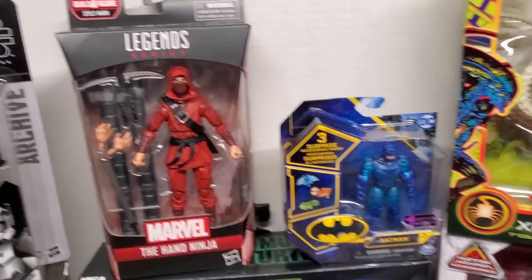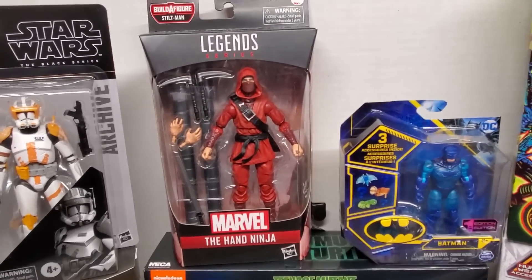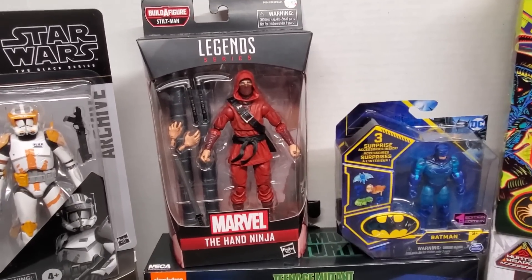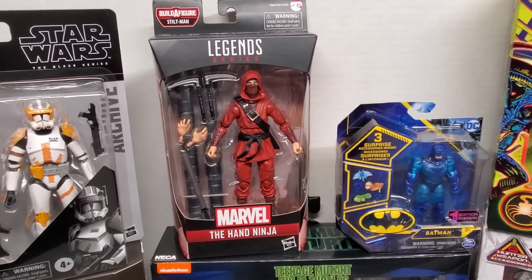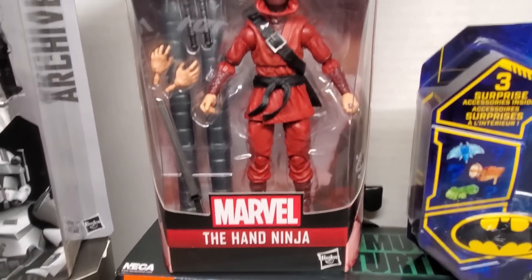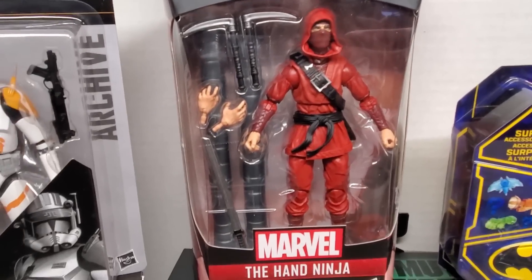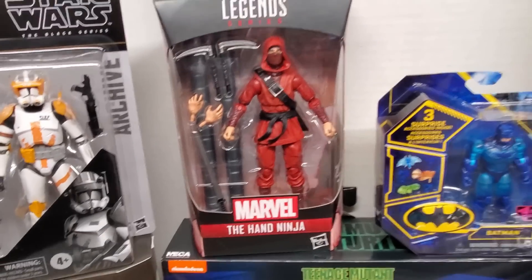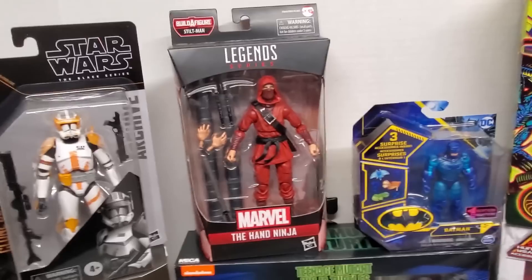I got really lucky at a couple Walmarts on Sunday. I found a Hand Ninja - totally walked by it, but it was literally hanging on the shelf pretty much by itself. I walked right by it to go look at some other stuff, then coming back down for a second loop - and there he was. He's gonna go with my GI Joes even though he's a Legend. I know a lot of people are doing the same thing. The legs are pretty much already spoken for - somebody wants them on one of the boards I'm on. So I'll probably just sell him the legs for like 15 bucks shipped and recoup some of the money, basically making him super cheap.